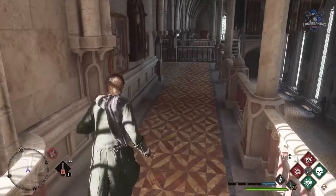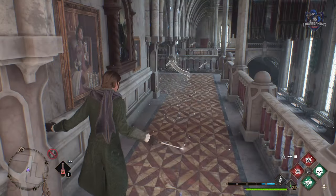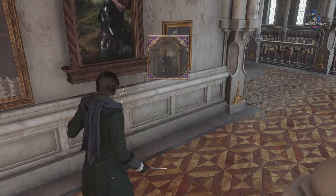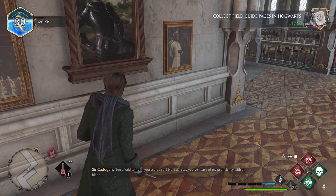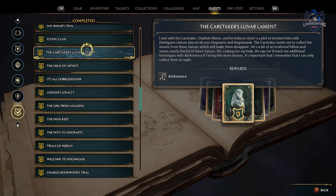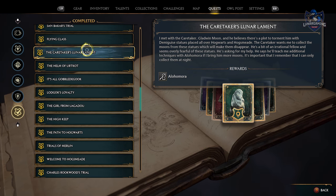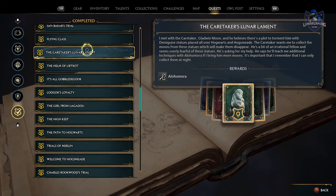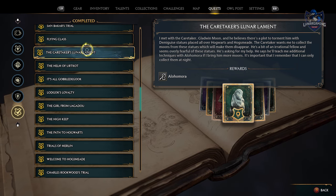Speaking of field guides, make sure to pick up every one that you come across, not only if you're just trying to get collectibles, but because they're one of the best additional ways to gain XP in game. One of the first things you should do in game when the challenge becomes available around 10 hours or so into the story is collect demiguise statues, as collecting all 30 will allow you to unlock lockpicking level 3, which is one of the most useful tools in the game.